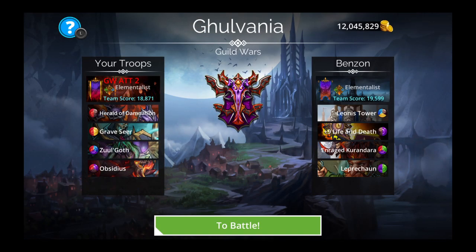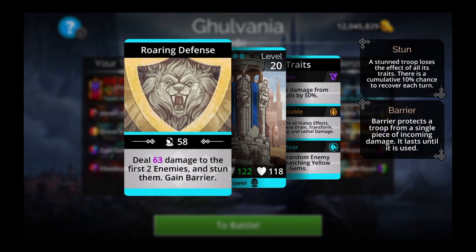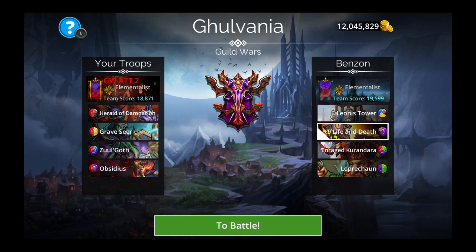And then Paragon who uses... wow, not a book team! Okay, there we have another invulnerable tower — Leonis Tower, Life and Death, Enraged Karandra, and Leprechaun. Well, this is interesting. With Graveshear we can cancel their Leprechaun. However, we can't kill the tower or this one with Zul. But we can kill this one.